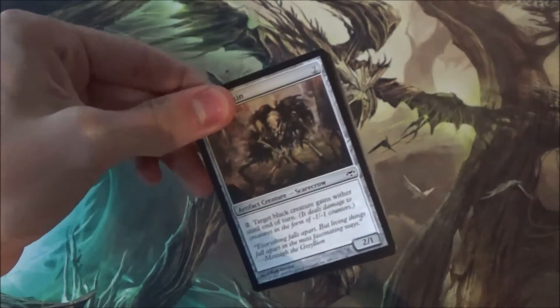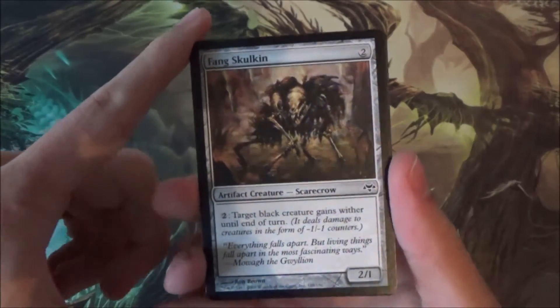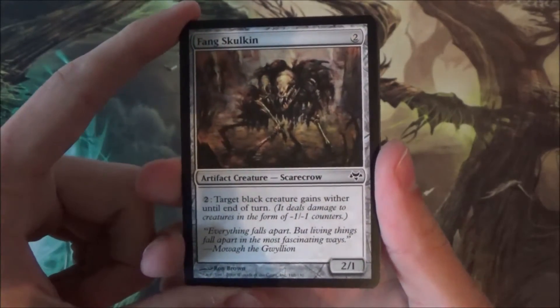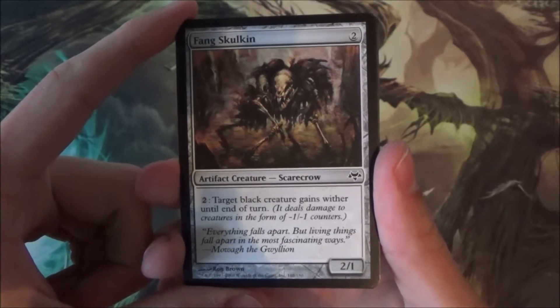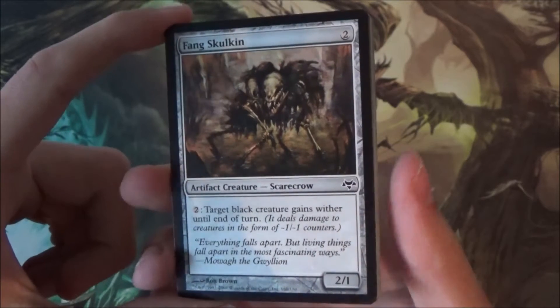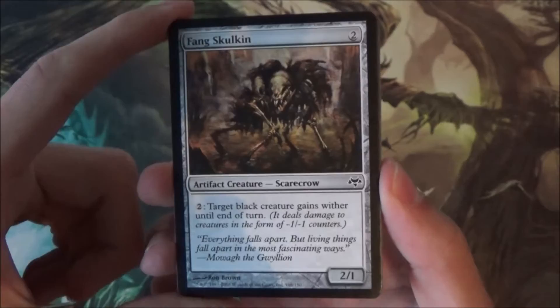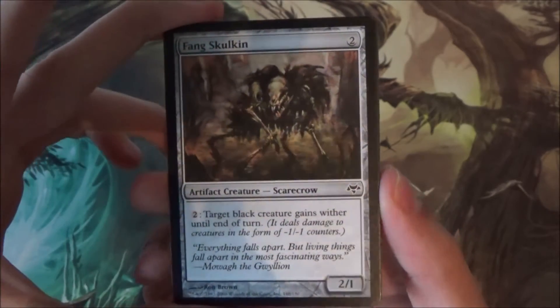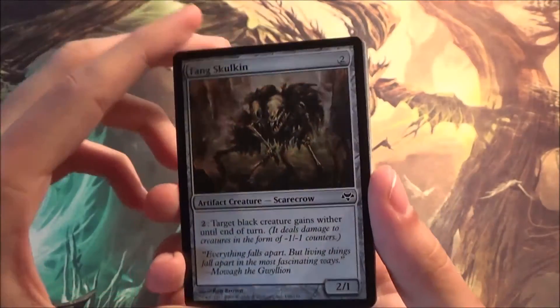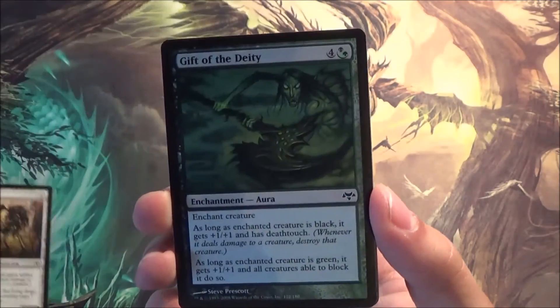Awesome! We had scarecrows in it — weird troll kind of things. We start off with Fang Skulken, it's an artifact scarecrow that gives black creatures wither until end of turn. Wither was one of the mechanics in Eventide and there were some wither cards in Shadowmoor as well. Not too bad, not too good either — funny card, maybe something for my cube.